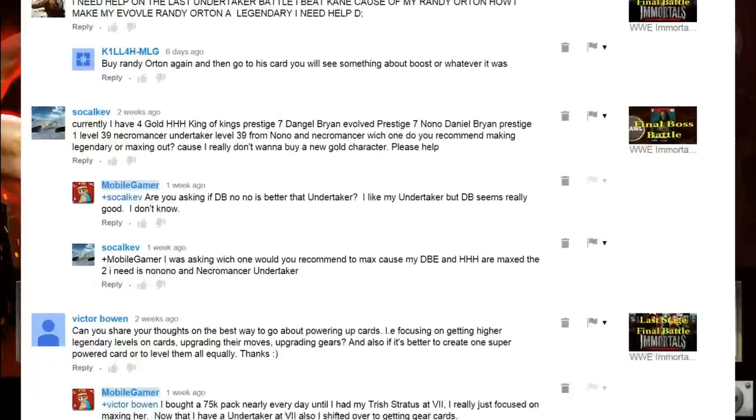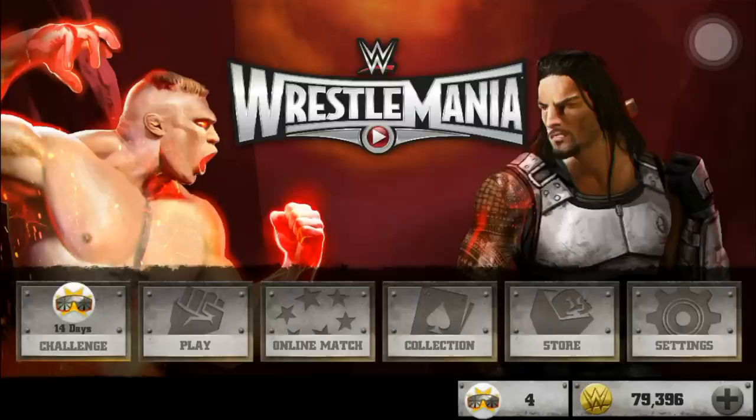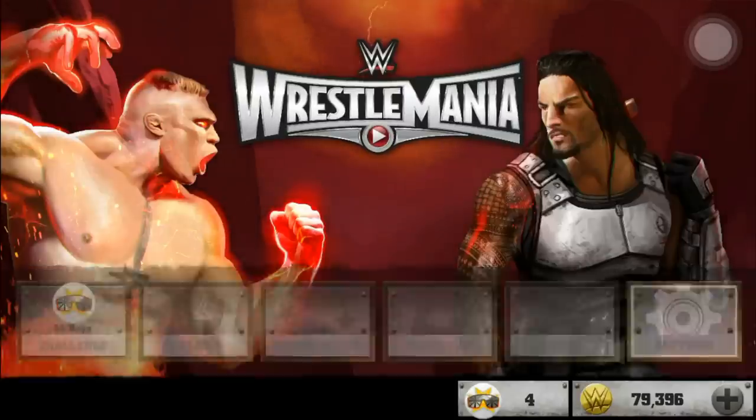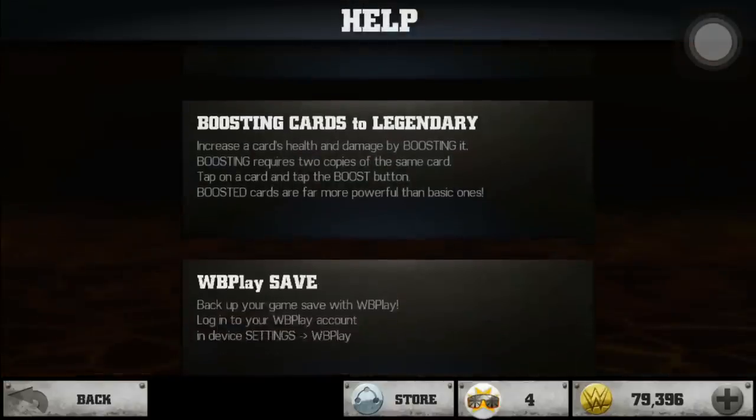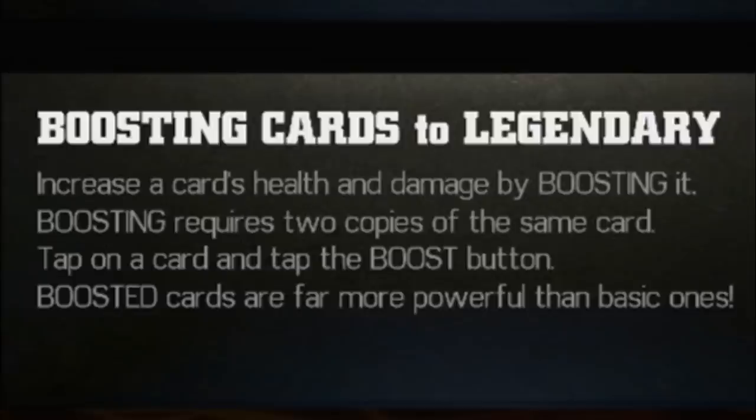So I'm going to show you how to do that today — it's actually very easy. If you go into the settings on the main screen, there is a help screen that says boosting cards to legendary. It explains: increase a card's health and damage by boosting it. Boosting requires two copies of the same card. Tap on a card and tap the boost button. Boost cards are far more powerful than the basic ones.